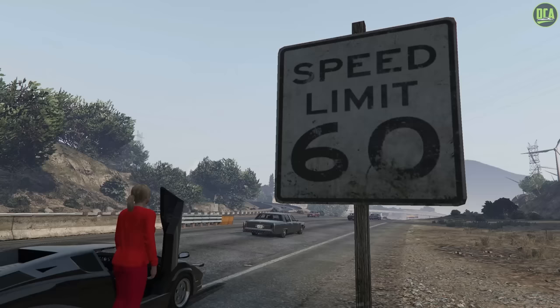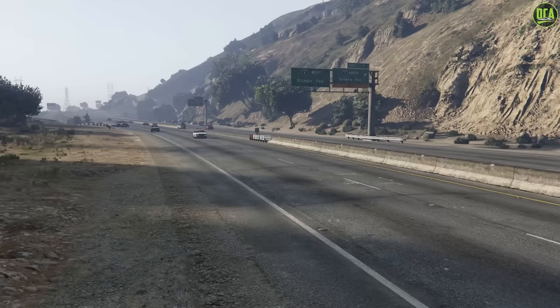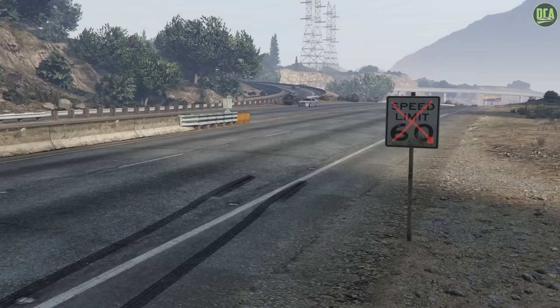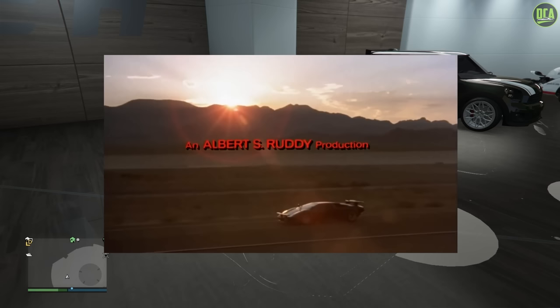I will be making a separate series for the Fast and Furious cars, so this movie/TV show series is for the other popular movie vehicles. In today's video, we're going to be building the Lamborghini Countach LP400S from the movie The Cannonball Run — an absolutely fantastic film with arguably one of the best opening scenes in a car-related movie, especially for a movie released in 1981.